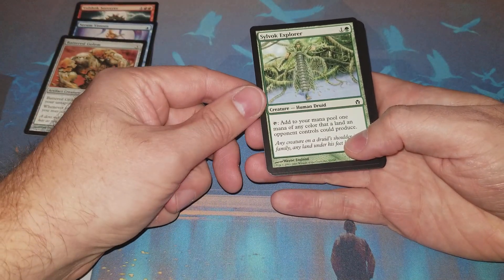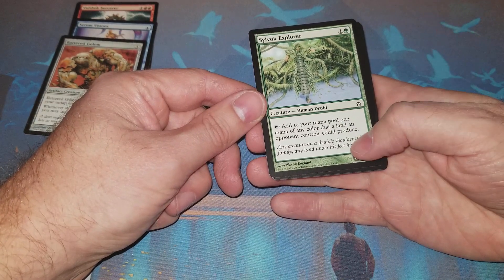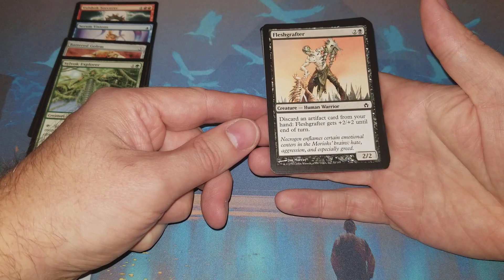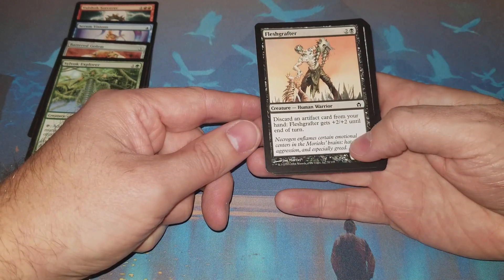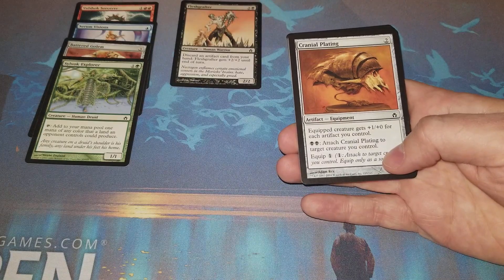Silvok Explorer - it's a human that's like a Reflecting Pool, one-one for two. Flesh Grafter is a three-mana two-two - discard an artifact card from your hand and it gets plus two plus two until end of turn. Cool art, really creepy. And of course Cranial Plating - this is a card that got reprinted in Modern Masters sets so you know it's pretty good, it's good in Affinity of course.